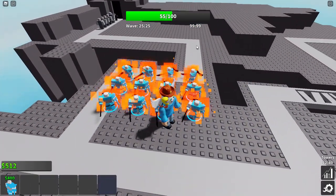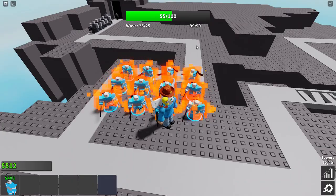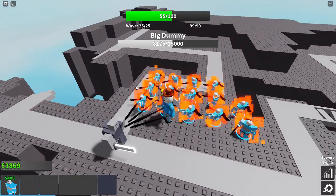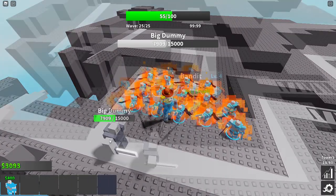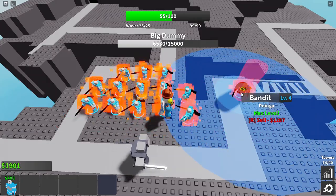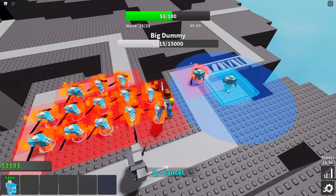At this final wave, there should be 12 bandits in a 3x4 array as seen on screen. These will do a bit over 9,000 damage to Big Dummy, but we still need to finish him off. To do that, start selling and replacing bandits ahead of him as you see on screen. Repeat until you win.